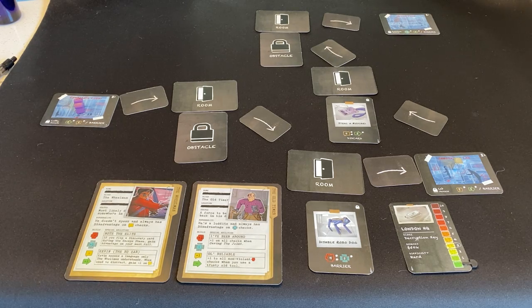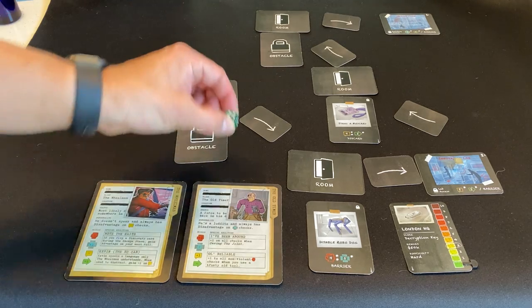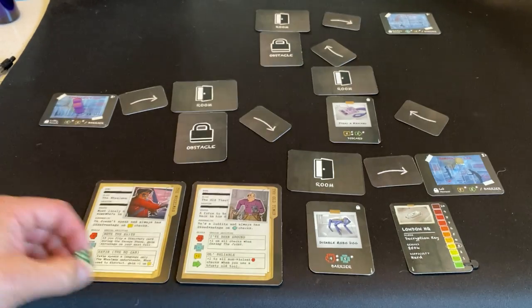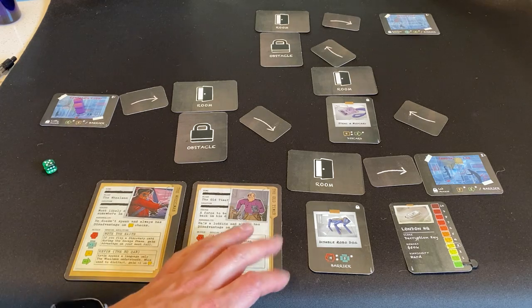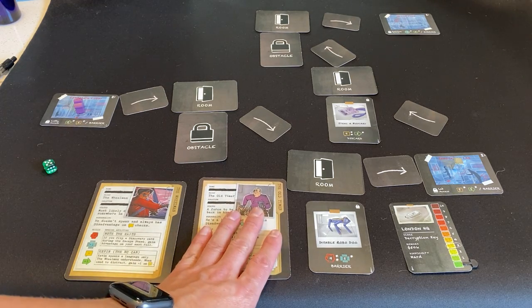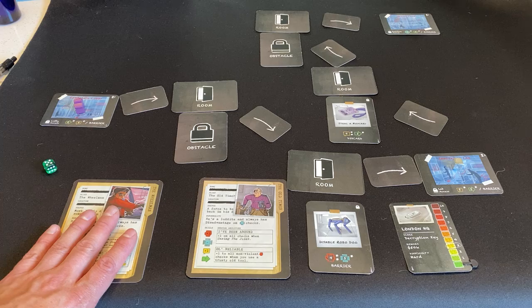I got a five, which means we pass this. When you pass, you select the next active player. So the old timer's turn is over — it's now the wheelman's turn. Control has been given over, and the wheelman will move the thief token ahead and flip any face-down cards.